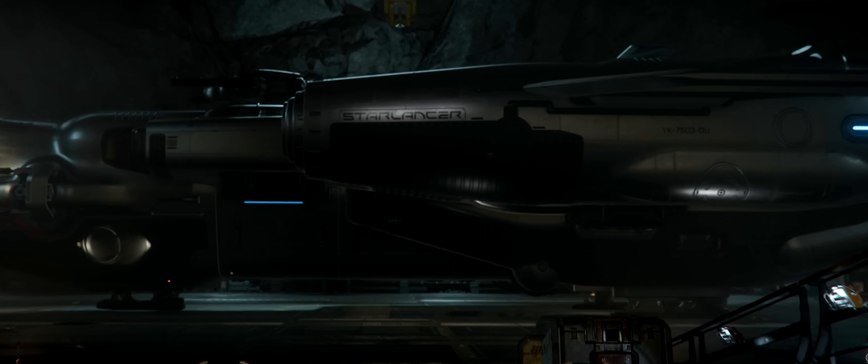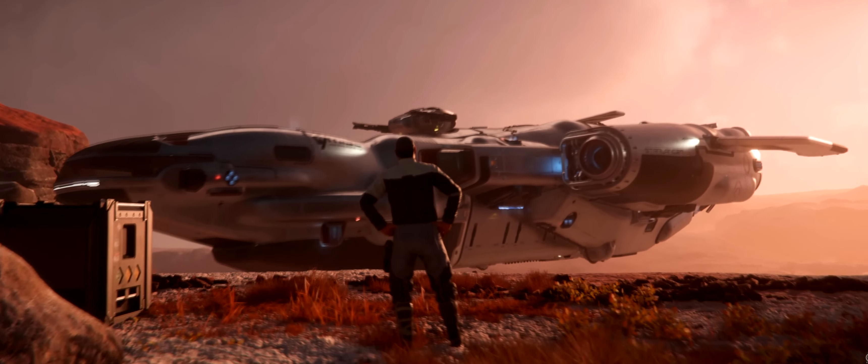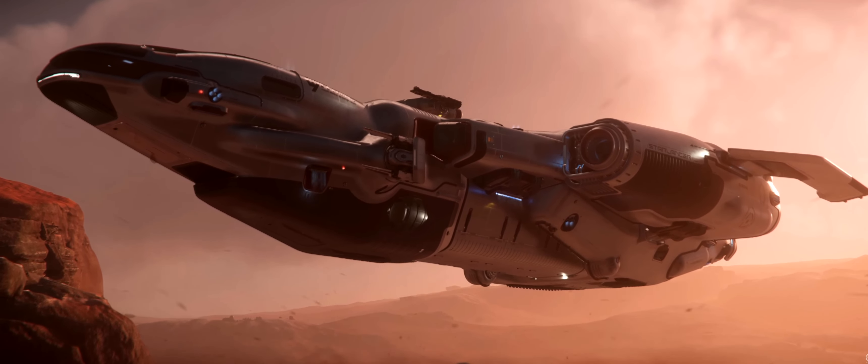Its dimensions are 83 meters by 52 meters by 16 meters. For components, it has two size 2 power plants and one large shield. For weapons, it has two remote turrets with two size 4 guns each, while the pilot controls four size 4 guns and 16 size 3 missiles. It can also carry 128 SCUs of cargo.